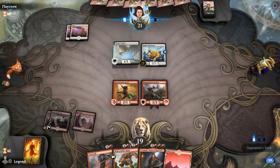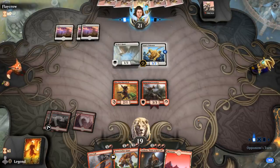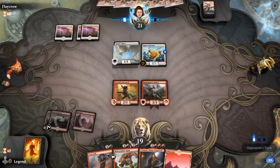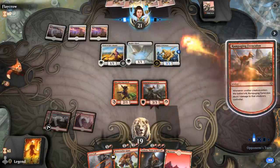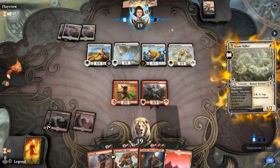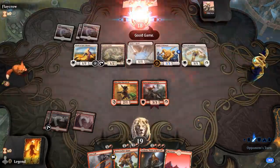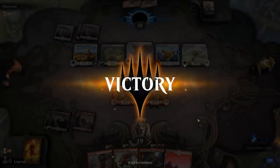Next turn I can maybe play Torbran or maybe Lava Coil — we'll see. I'll offset Life's Bounty and can still potentially save the Pridemates. I'd definitely take Chainwhirler off the top. Well, it just took a single Ferocidon to break our opponent's spirit. On to the next one.